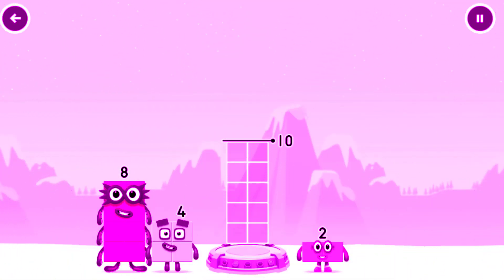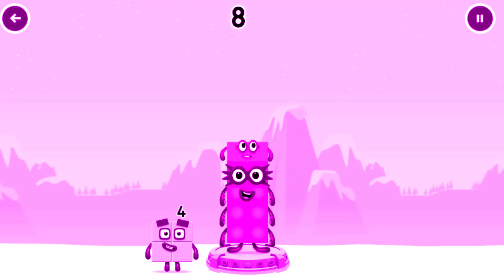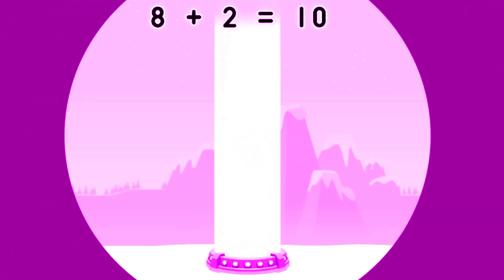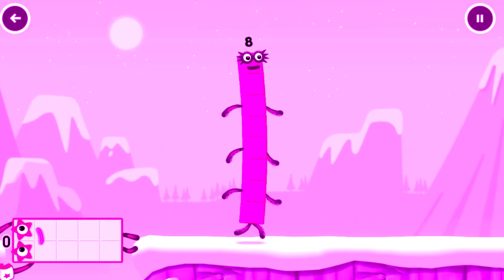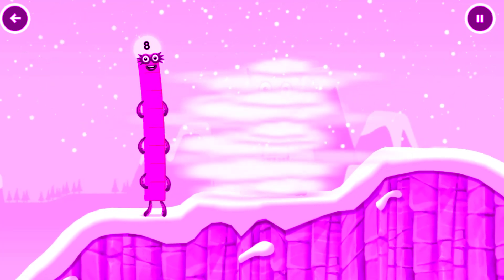Add number blocks to make ten. Eight, that's right. Eight plus two equals ten. Great. This is great. Eight. Yum yum.